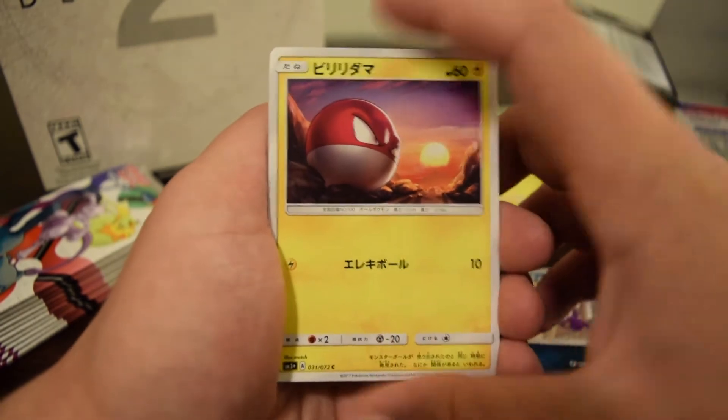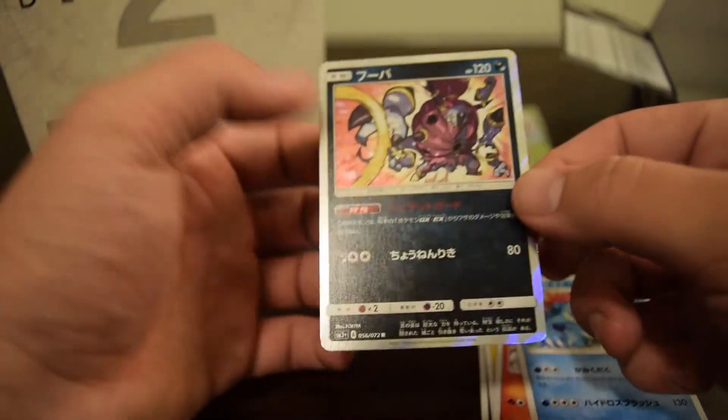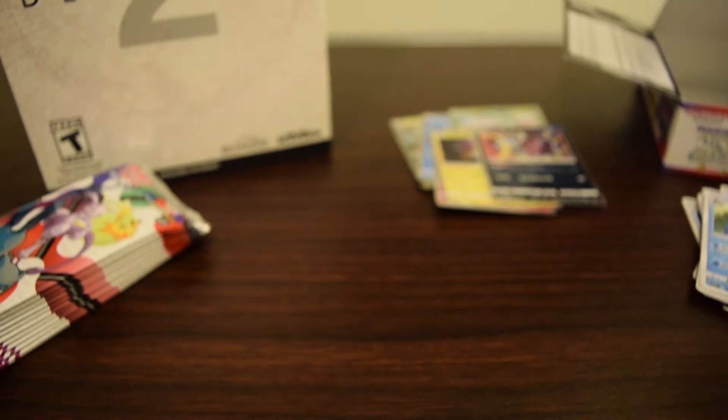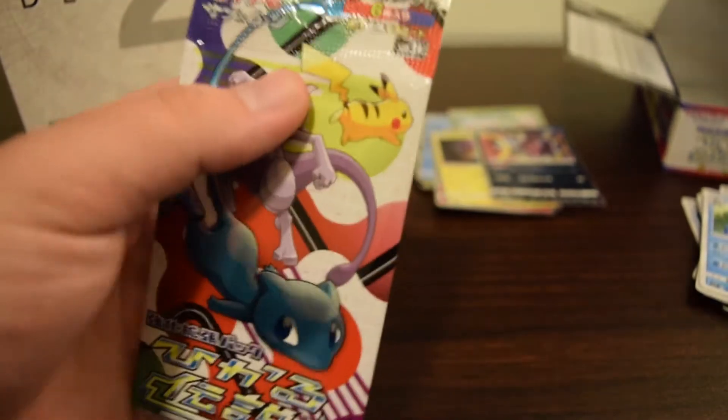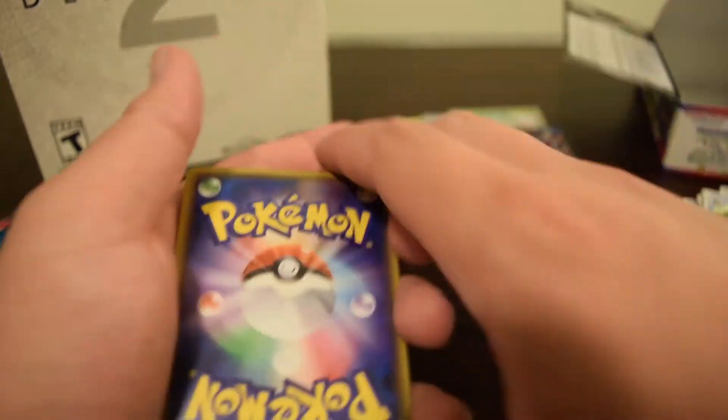Purloin, Boltore, Larvesta, Feraligatr, and Hoopa holo — probably my favorite art out of this whole set on a holo at least. So yeah I'm definitely just going to do a little holo giveaway. I'll probably keep one of each from the set but the rest are kind of bulk to me.